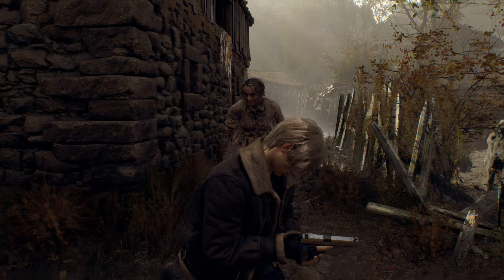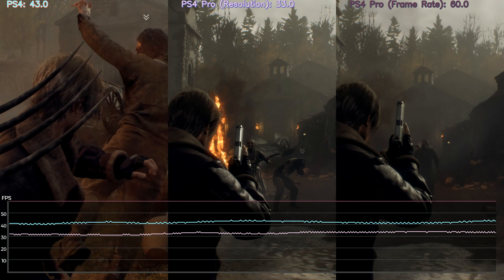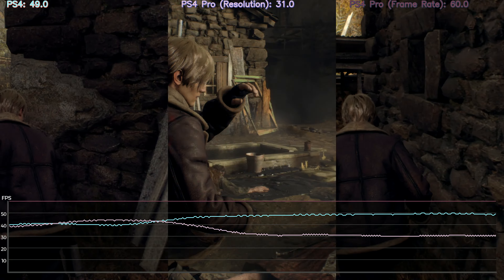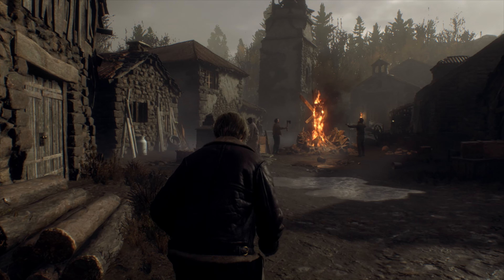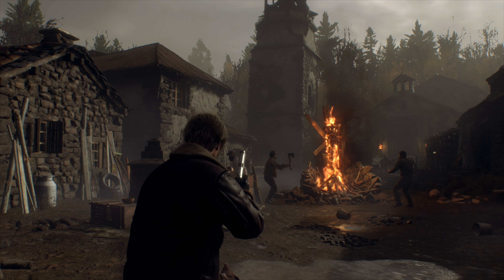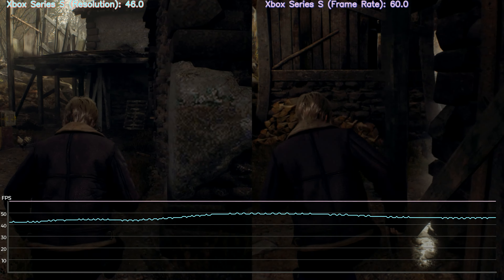I played on Xbox Series X and it was lovely. This is a very interesting comparison for many reasons. First, look at the PS4 version — 40fps, not bad. PS4 Pro in resolution mode is above 30, and in frame rate mode it's a solid 60. However, the PS4 has some weird quirks — it runs at like 40-50fps but some enemies move at like 30fps, which is presumably one of the concessions Capcom had to make to get it working on base PS4.